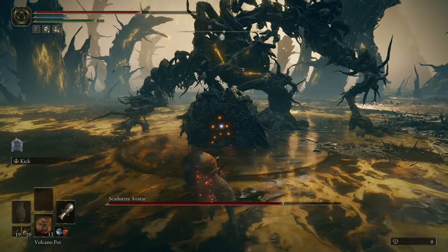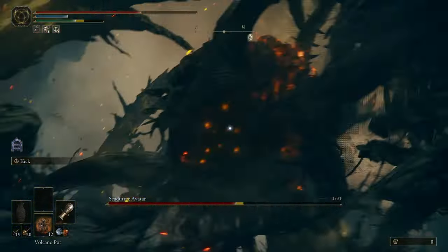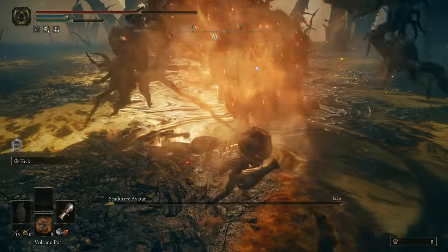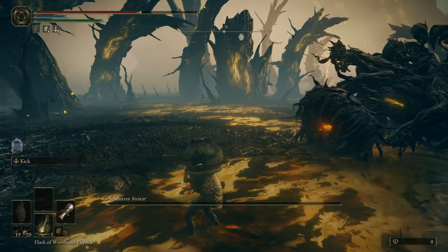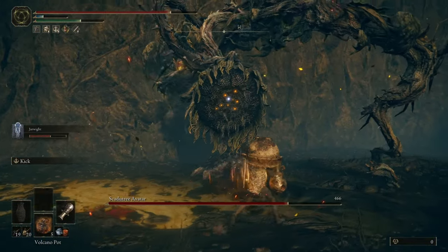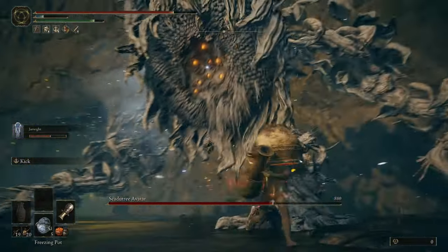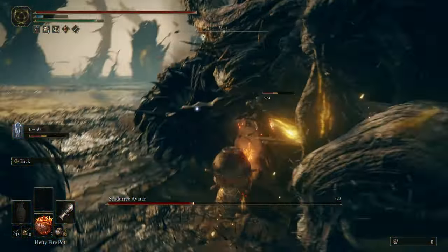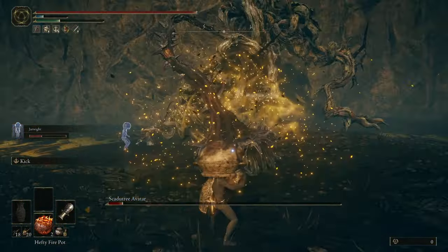The idea for this fight was to stay close to the boss's front and bait out the head slam attacks. Since I'm mainly using volcano pots I want the boss's head to stay in the lingering radius for as long as possible, and the head slams gave me exactly what I wanted. I decided it was best to wait until the second phase to summon. I mixed in some freezing and hefty fire pots, and the hefty fire pots did insane damage — one pot to the head was about 4,000 damage.